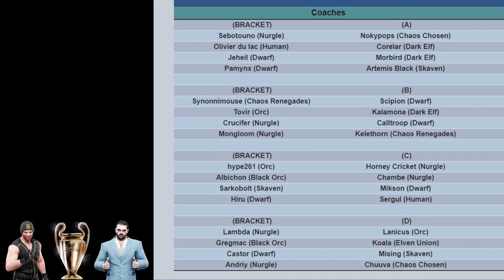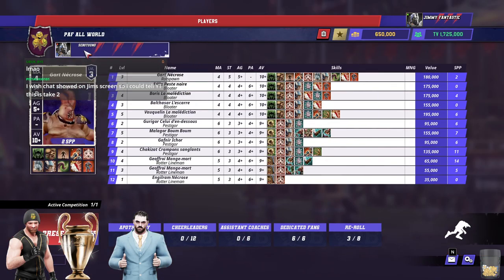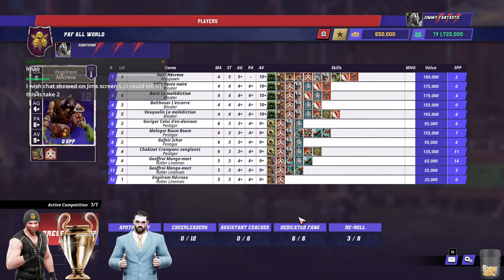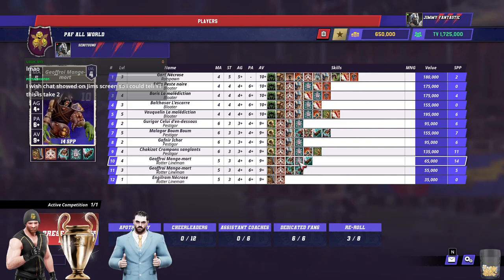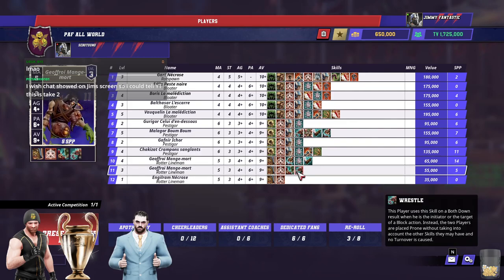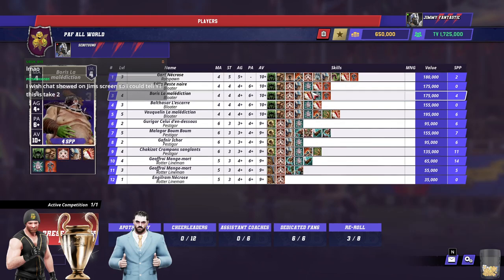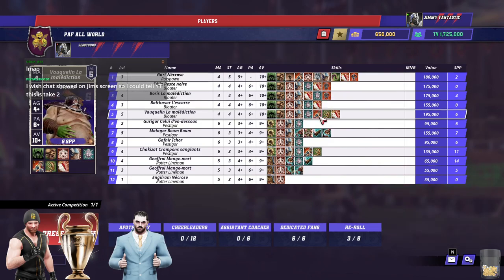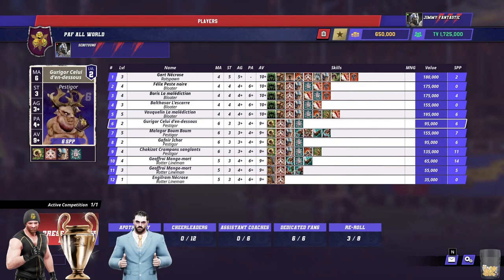So we've got bracket A. We've got Sabatuno versus Knotty Pops. So that is a Nurgle team here - Path All World. 1725 TV, which is very, very low in this kind of format. Only three re-rolls. I prefer the word trim. It's very trim. It's good for its TV, there's a good spread of block. There's probably not quite enough guard, but the bloaters have guard, along with the Rotspawn. Stand firm on the Rotspawn is nice.